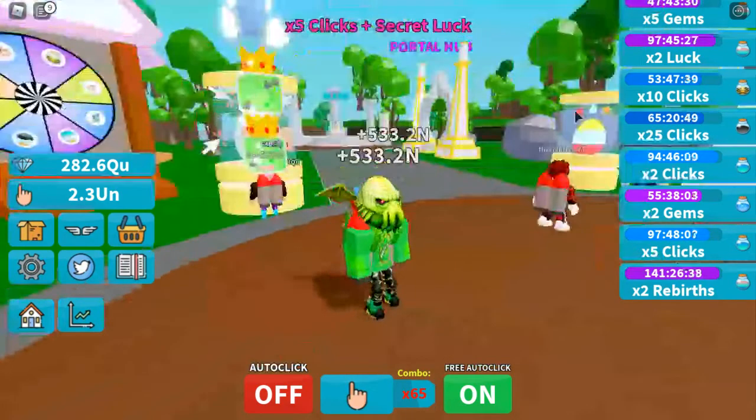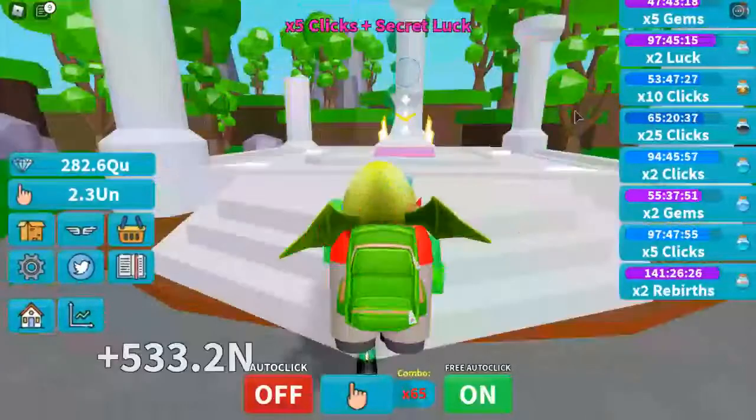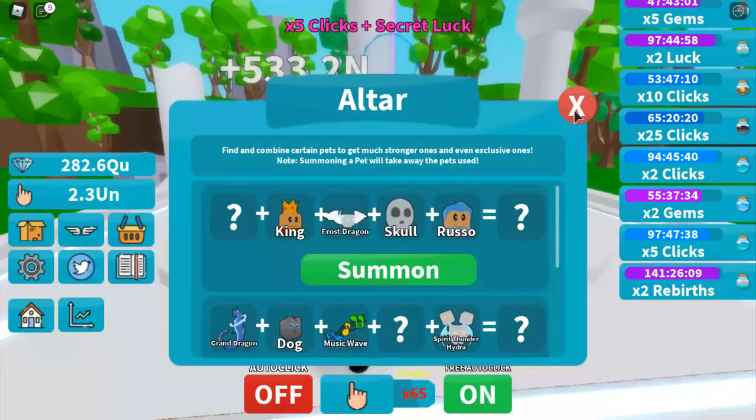Now, back to the altar. Here is the thing, ladies and gentlemen — you've got to read the fine print. A lot of people are just taking this as an opportunity to get a super OP secret pet. But check it out — it says right here: 'Find and combine certain pets to get much stronger ones, and you can also get exclusive ones.' Note: summoning a pet will take away the pets used. So this is kind of like that whole aspect of Clicking Champions, where you discover your secrets, but you're unable to keep it until you reach a certain amount of super rebirths and purchase the perk from the super rebirth shop. In Clicking Champions, you need 50 super rebirths just to purchase and keep one secret pet. That's crazy.